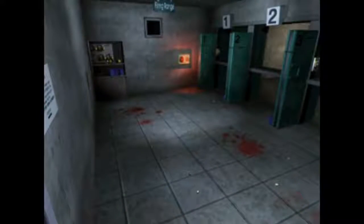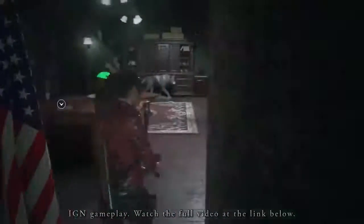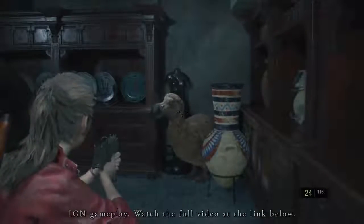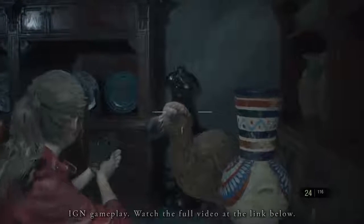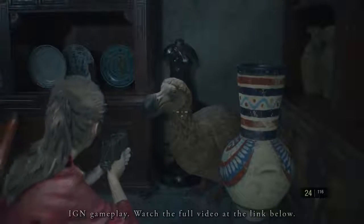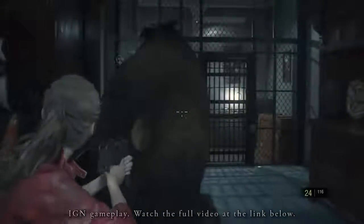Fans of Resident Evil 1.5 were hoping to see a return of this scrapped location, and it looks like they got their wish. Lastly, we get our first look at Chief Irons' office. This one was really interesting to see because most locations in the Resident Evil 2 Remake are reimagined — they take on the look of the original but are changed a bit — while Chief Irons' office remains primarily the same as the original. I just want to point out that in the back room of Chief Irons' office, there's a stuffed Dodo. These birds went extinct hundreds of years ago, so I don't know how the hell he got this, but I thought it was a pretty funny addition to Chief Irons' stuffed animal collection.